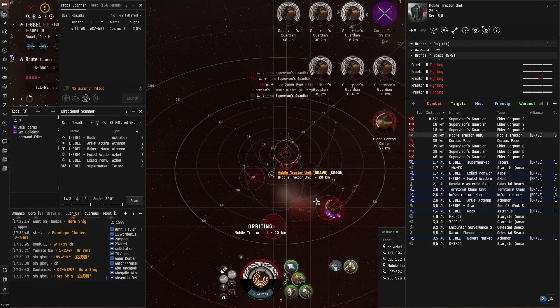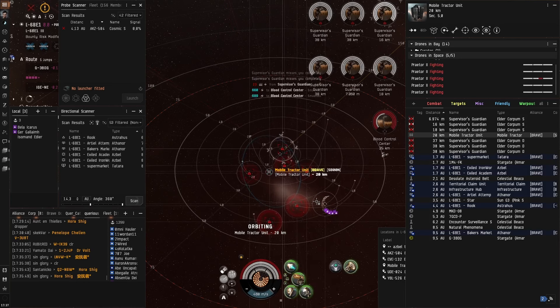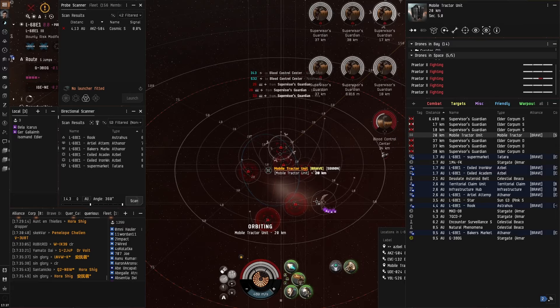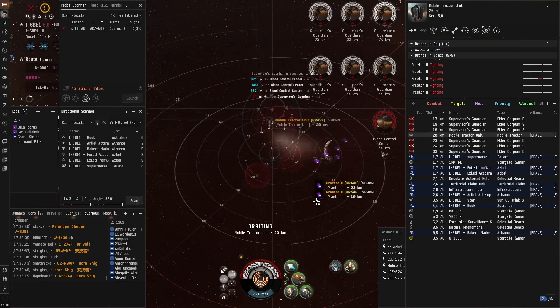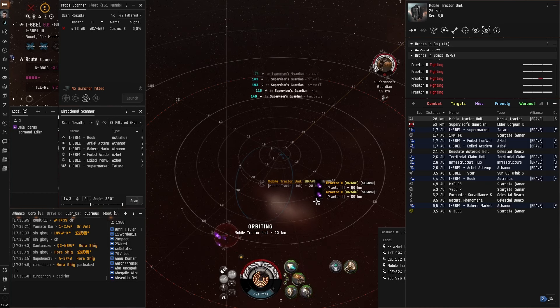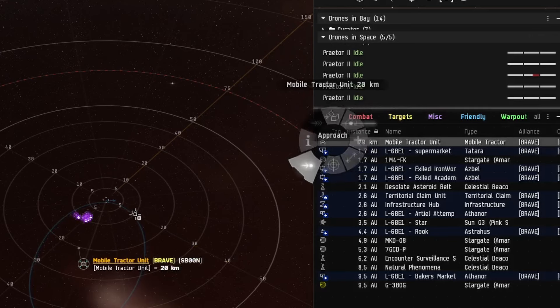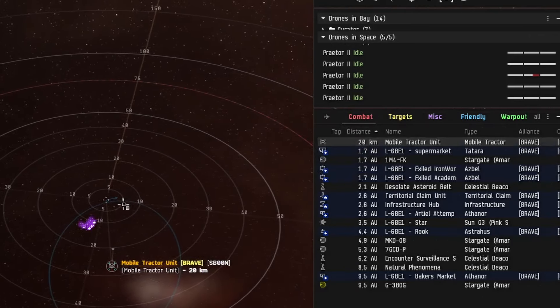Once the battleships are gone, the drones switch to the cruisers. Although the cruisers may not be worth the effort, Isomand clears them to tidy up. The site is fully cleared and finished. Don't forget your MTU and your drones. Thanks for watching. Fly safe.